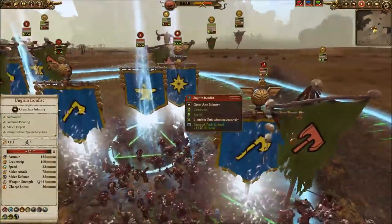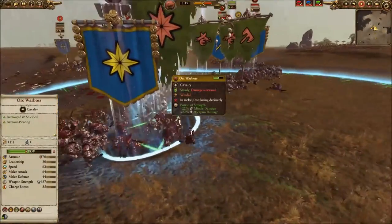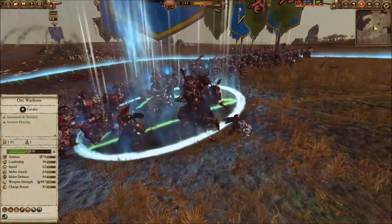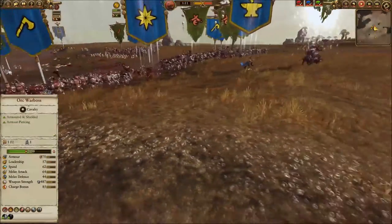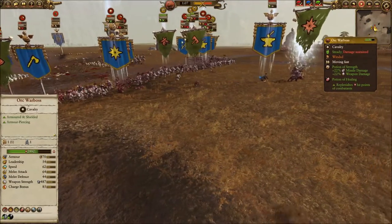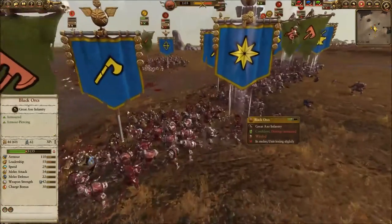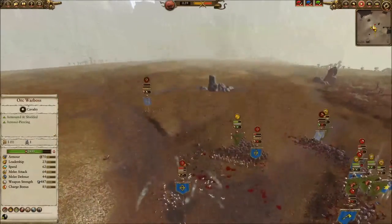Let's take a look at how the Lords are doing. Ungrim Ironfist is up against the Orc Warboss, and it looks like Ungrim's definitely getting the upper hand. They don't call him a Slayer King for nothing. But the Warboss is going to pull back — he uses the Potion of Healing — and the Runesmith chases him alone.